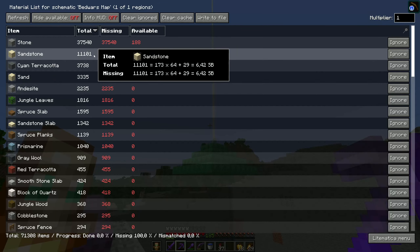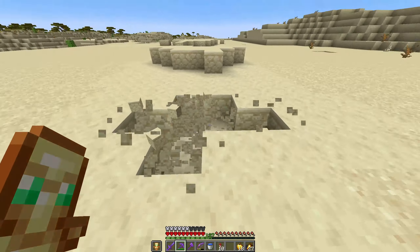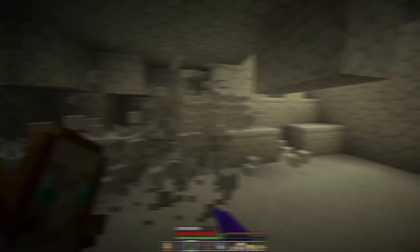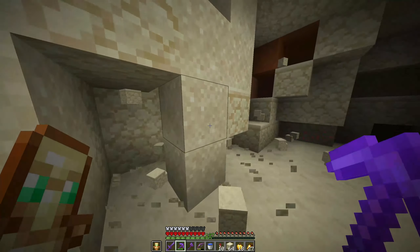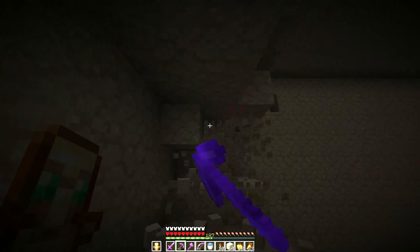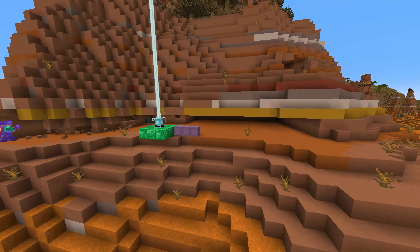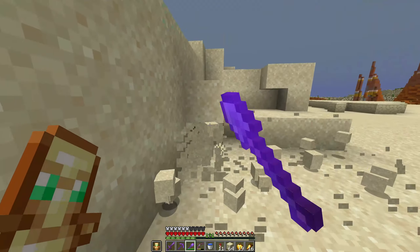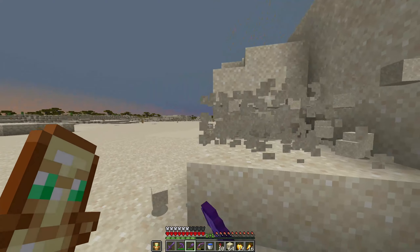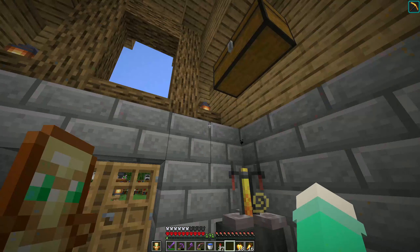But now I still need 11,000 sandstone. That's quite a lot, but not as much as all of this. Now it's time to collect a load of sandstone, just by doing this. That's all the sandstone I need. Now let's go on to collect a load of cyan terracotta and sand.